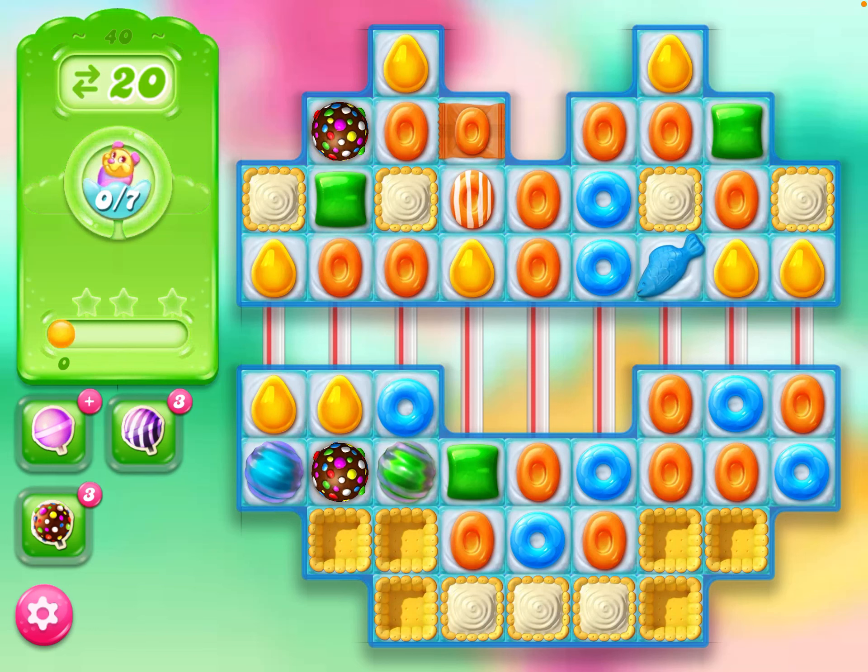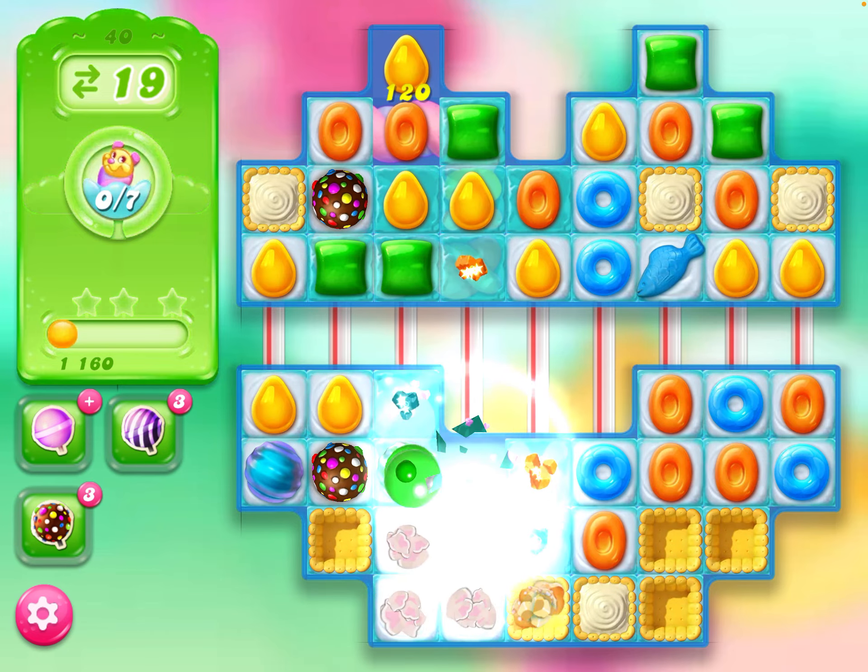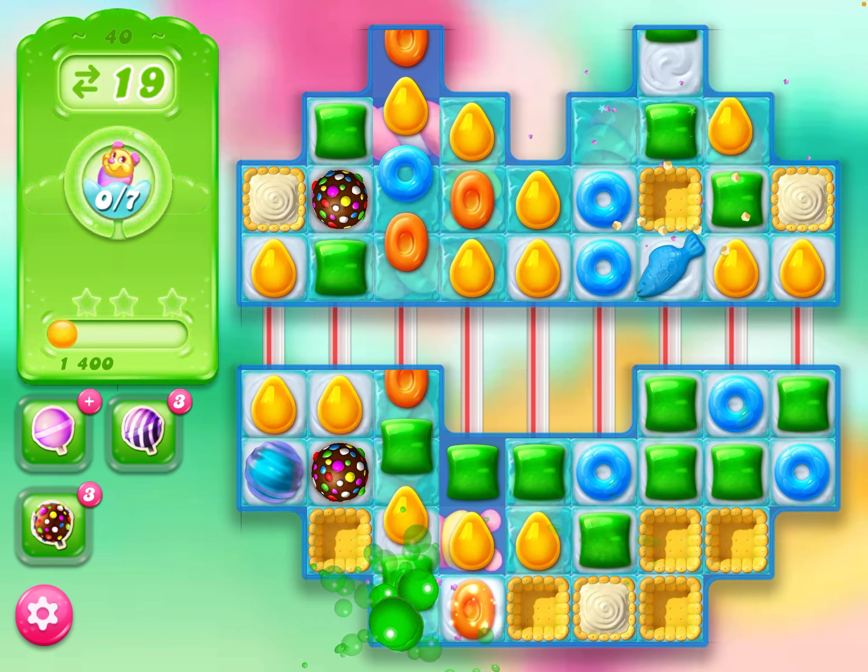Okay, we're on level 40 now, so I'm going to combine those orange ones at the top. You should get a nice double set of explosions then, with those wrap candies.